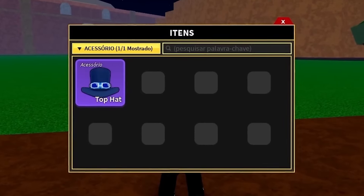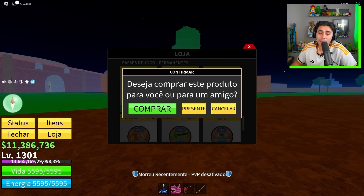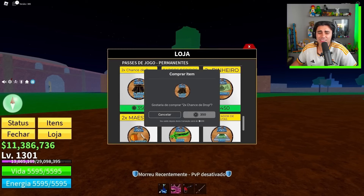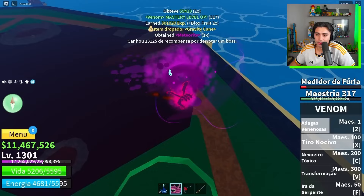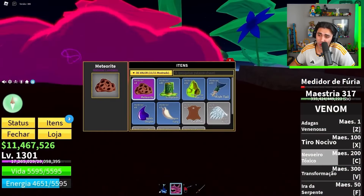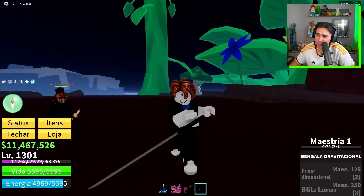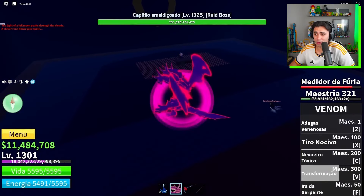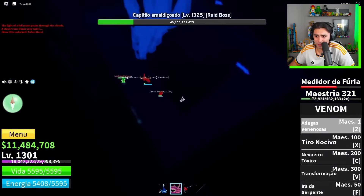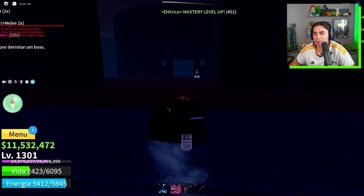That gave me an idea: when I looked at my inventory I realized I had almost no accessories, so I had to defeat some bosses using the 2x Drop game pass. This game pass greatly speeds up progress on rare items. With 2x drop active, I defeated the gravity boss and dropped a gravity cane and also a meteorite — one of the best swords in PvP. I also went to defeat the haunted ship boss, beat it, and got the red cape — one of the hardest capes to get in Blox Fruits.